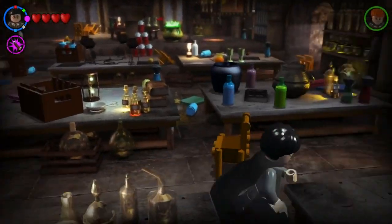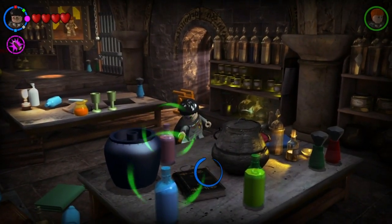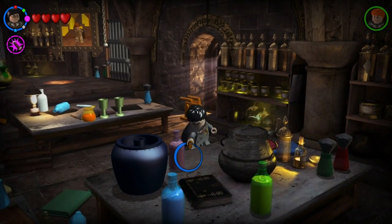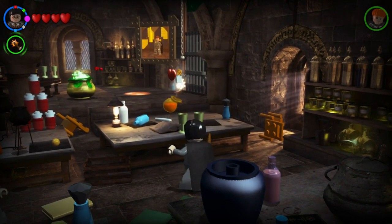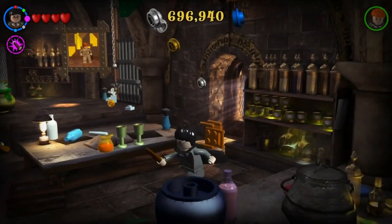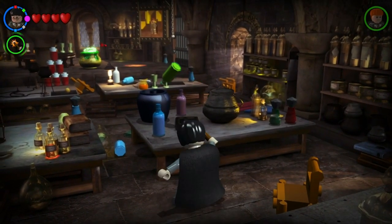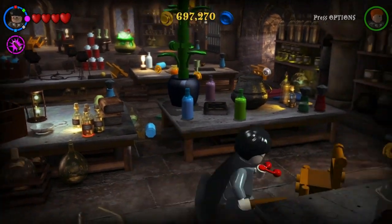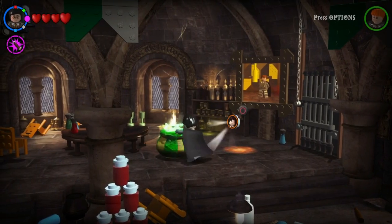They're gonna have hid it somewhere stupid, aren't they? Oh hello — what's this? That's gonna do something in a minute, I guarantee you. Yes — cheers, thank you. I wonder if we have to move the green potion in there as well. What's this gonna do? Is there a cherry on the end? There it is — thank you! They don't half make some of these puzzles hard sometimes, do they?